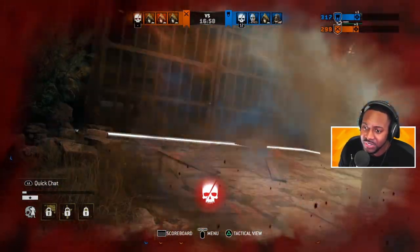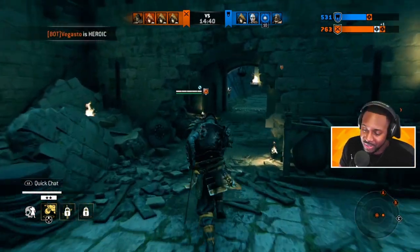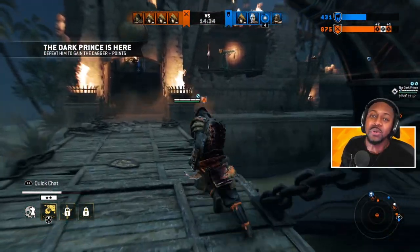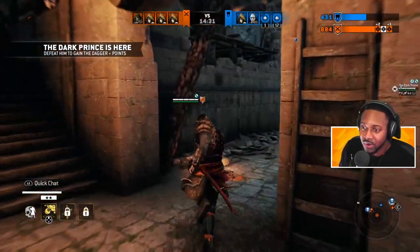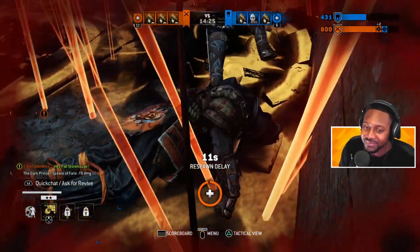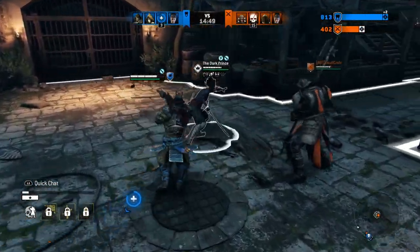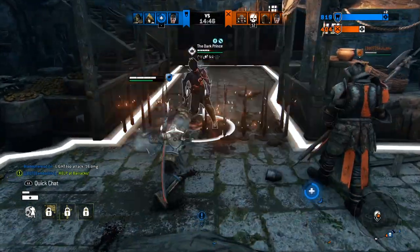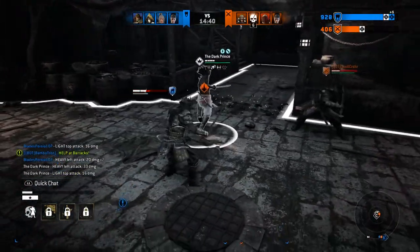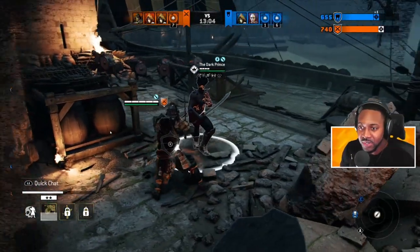He kind of makes it interesting — he doesn't really care what side he's fighting on. Whenever he shows up, he just whoops everybody's butts, so it's a good way to kind of break out the match a little bit. When you do kill him, you get 150 points which goes towards the overall battle. As you can see right here, he pops out of nowhere and smacks you like crazy — next thing you know, it's over. So you always gotta be on your toes. The crossover event is free right now.